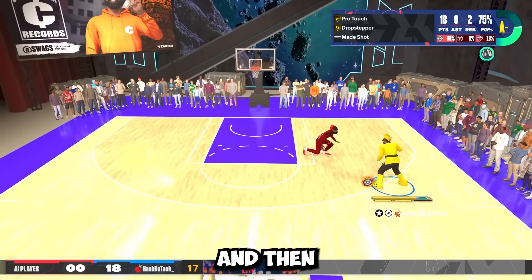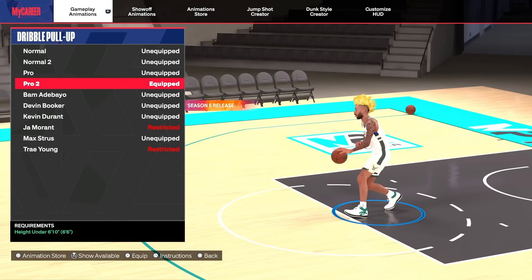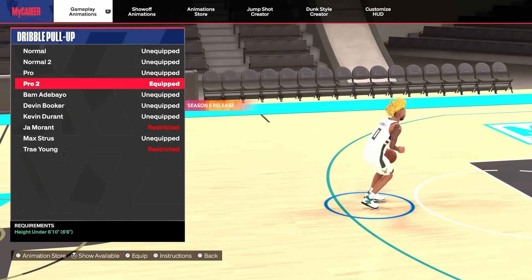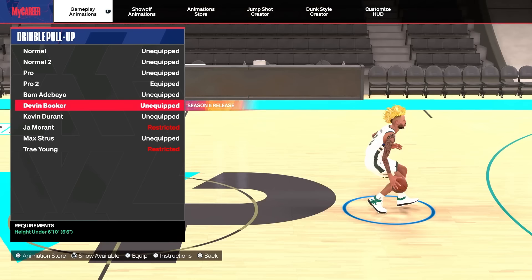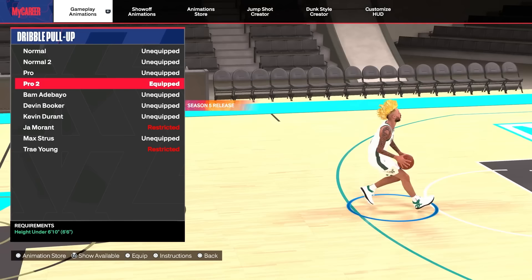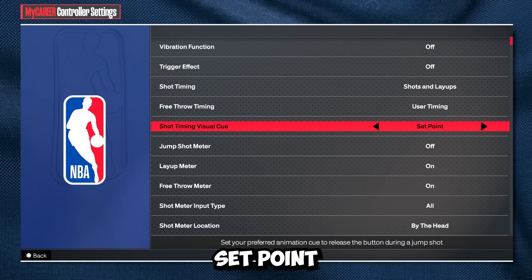Now I'm going to give you guys a few shooting tips and then the best dribble pull-up in the game. For the best dribble pull-up, I personally like to use Pro 2 — I feel like it's the best fadeaway in the game. Devin Booker was just added in Season 5 and is also extremely good. I've used both and like them a lot, but I like Pro 2 a little more. You can try both and figure out what you prefer, but you can't go wrong with either.